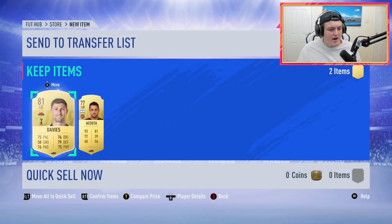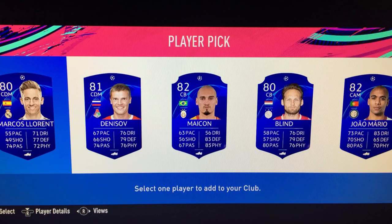This is what a full player pick looks like. This one looks pretty bad actually, but the picture of the interface itself looks good. He's got Jean Mario, Berlin, Maicon, Marcos Llorente, and Denisov as his options. We're yet to get a walkout in any of these packs.